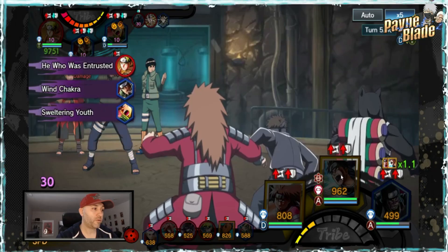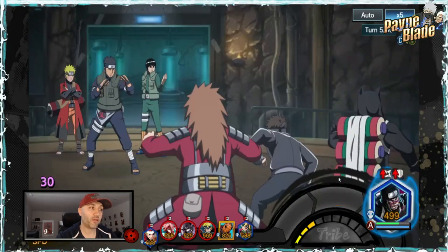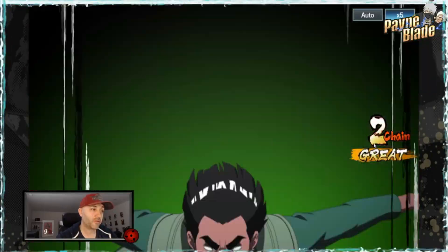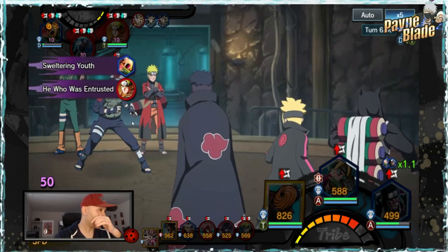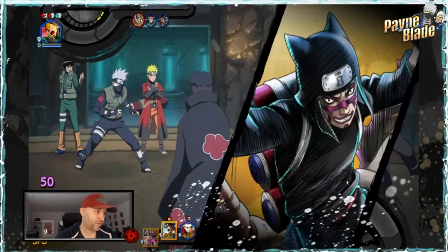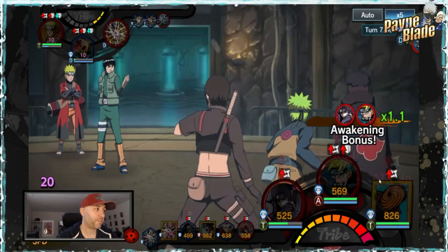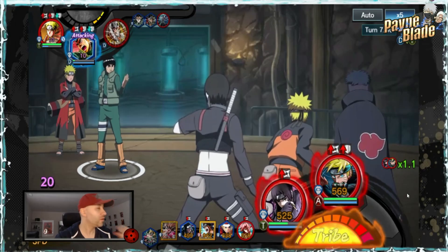Two units left — let's try to kill at least two so we don't take too much damage. Naruto nukes a unit — makes sense since he's built for that. Now I'm focusing on killing Kakashi because I don't want that stun affecting me. So close — a lot of damage. I could save my tribe or use it now. I'll do the attack first and probably don't need my tribe to finish it off.